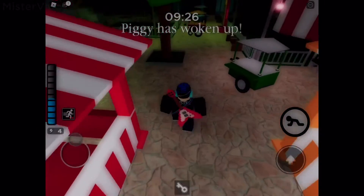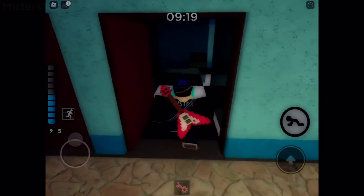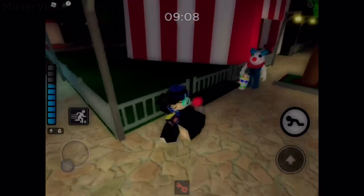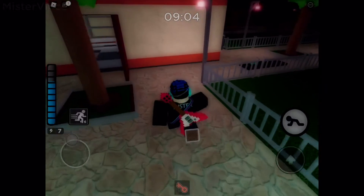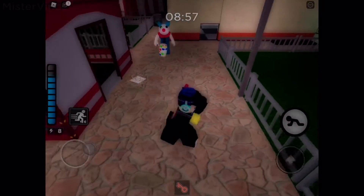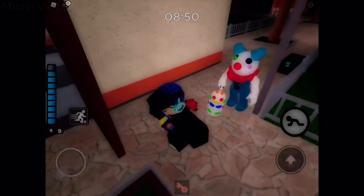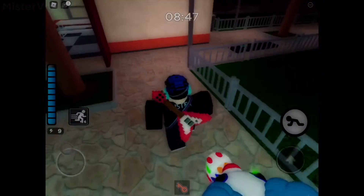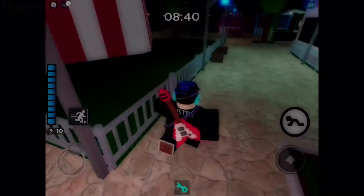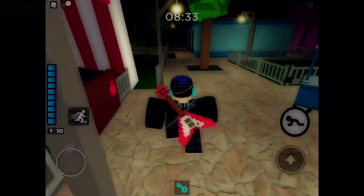We already got the white key — I used a glitch to get it so we don't have to do the entire thing. Over here we got an orange key, and there's a door we need to go to. Clowny has spawned already but another one will spawn in about 30 seconds, so we gotta be a little careful. That was extremely close! Now, if I'm not mistaken, the second one will spawn at the same spot as the original Clowny did. So bots probably spawn in the same spot as Piggy would in each map, which is pretty cool.